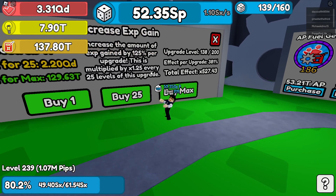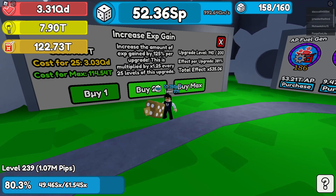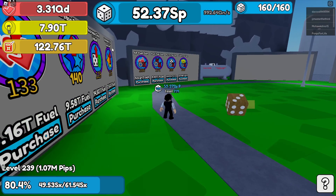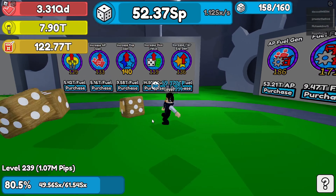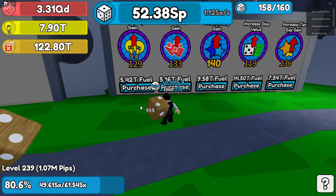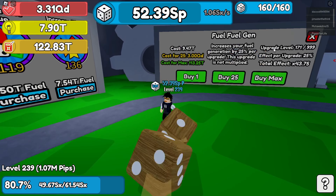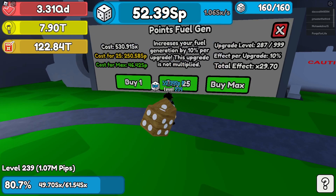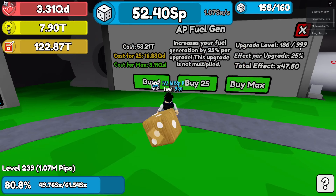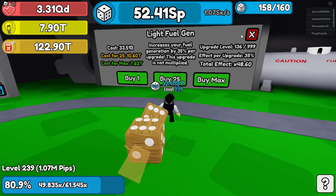If I could get to 150 on this upgrade I'd get a 1.5x — 25x multiplier. I need 10 more but it's probably going to cost too much. In terms of fuel breakdown: this line does 25%, this one does 10%, the light one does 35%, and AP does 25%. There's no multiplier, so it's not really worth grinding just a few more unless I'm close.